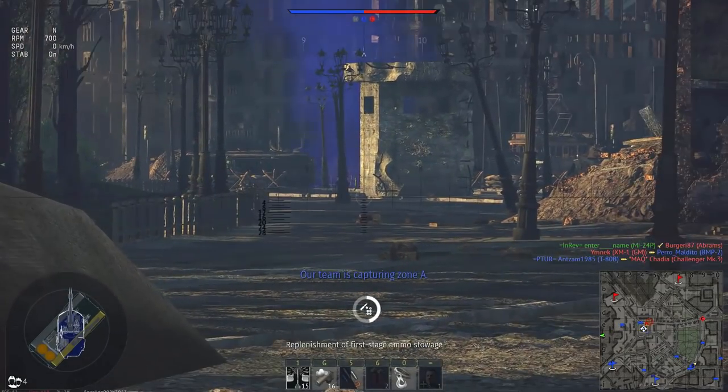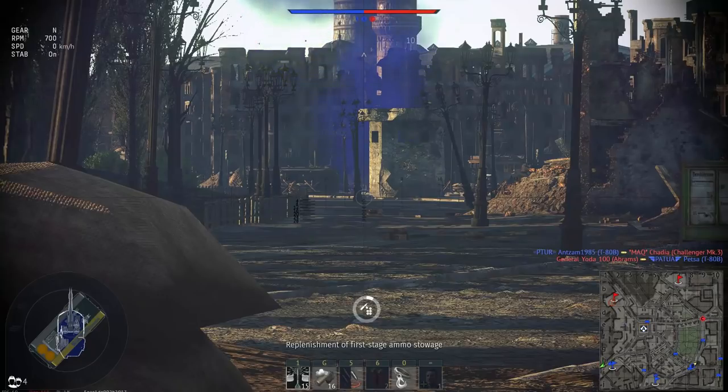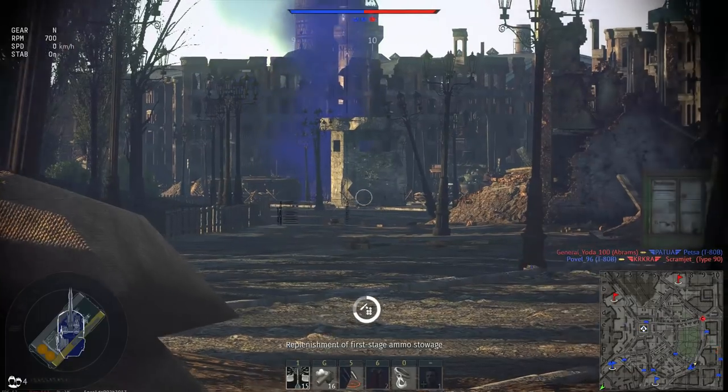A lot of low tier shells such as those on the 17 pounders are getting buffed, and Gaijin states that APDS might be worked out at a later date, so all hope isn't lost for Britain. A lot of shells for all nations are being moved around in their penetration values, but in this video I want to focus on the changes specifically to APFSDS shells at top tier.